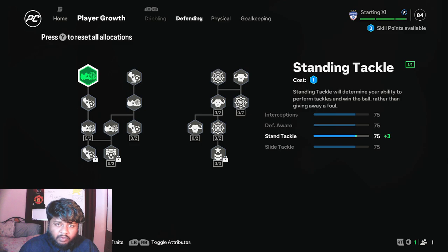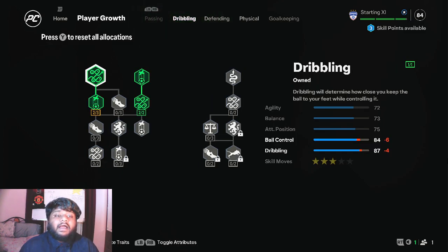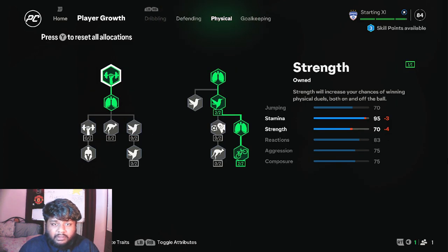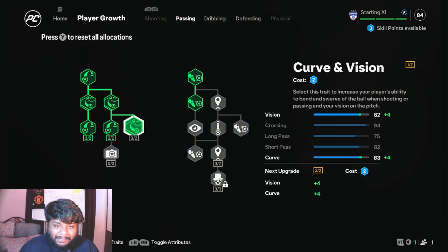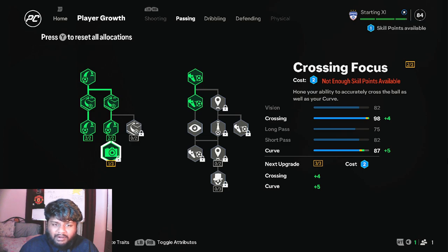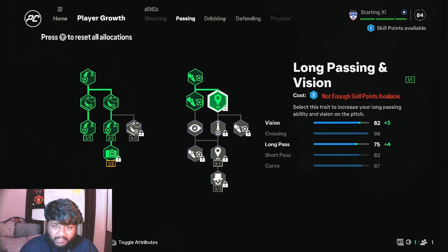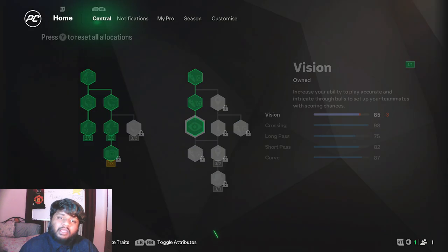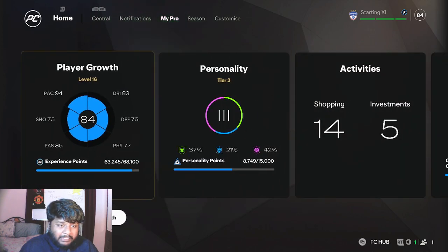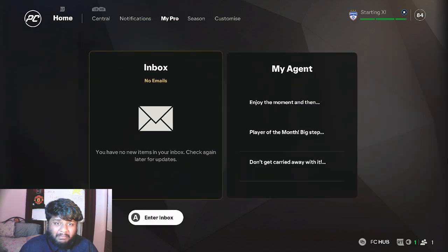We have three skill points to apply before the games, so we are gonna go full on defending — I am joking. We need to increase our crossing. Something here improves our crossing to 90, we have 94 so it goes to 98 crossing and curve. 98 plus 4 is what? Vision — okay done, increasing our passing. I'm happy as a left wing left midfielder.